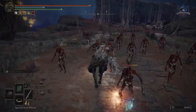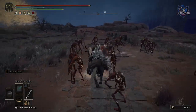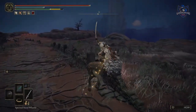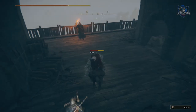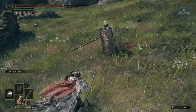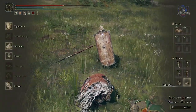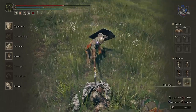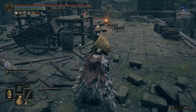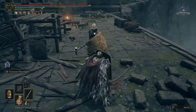Hold heavy attack on your horse to drag your weapon along the ground and hit multiple enemies as you go. Redirect your jumps on Torrent to reach new areas. It's also possible to avoid certain attacks using emotes.